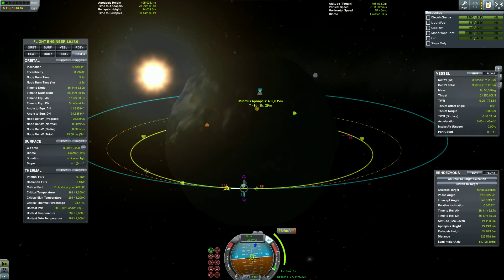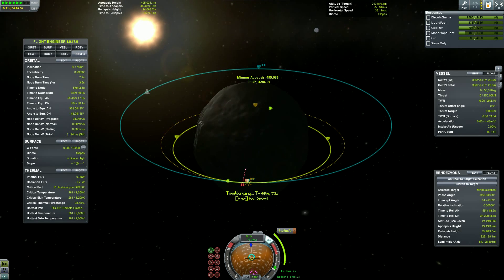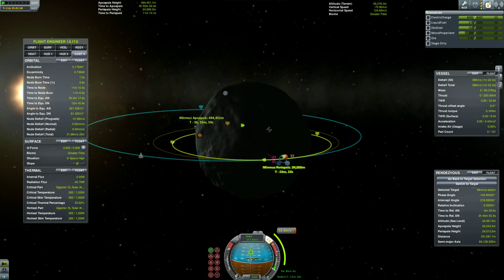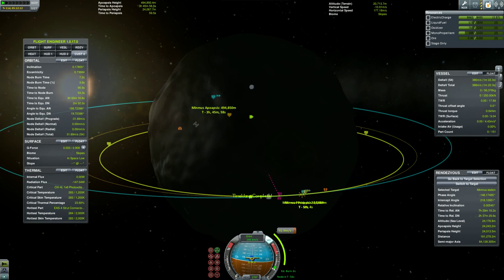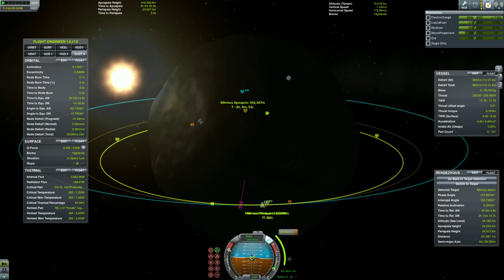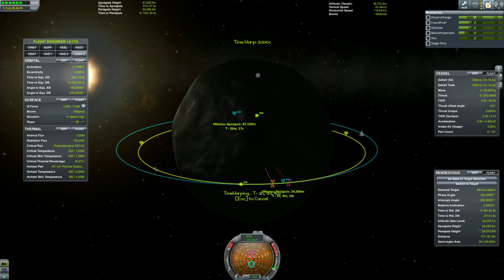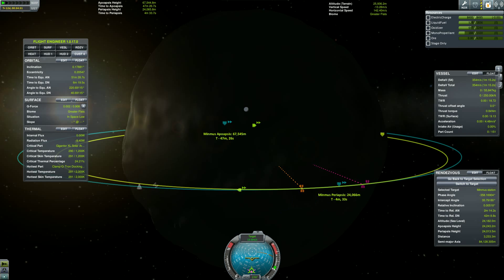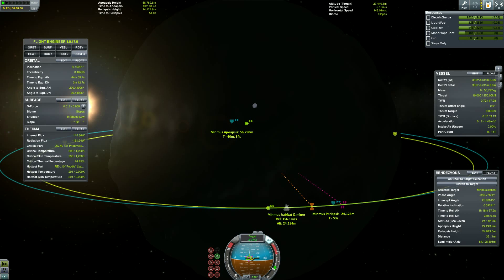Let's plan the rendezvous. It's fairly easy when you do it with a highly eccentric orbit like this one and when you have RCS to help. We have an intersection — we just have to kill the relative velocity at the right time and we will be able to perform our dockings in a row.